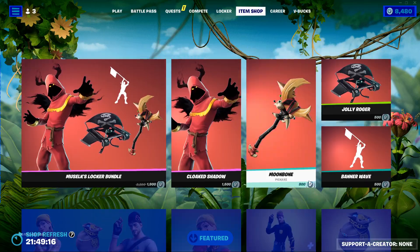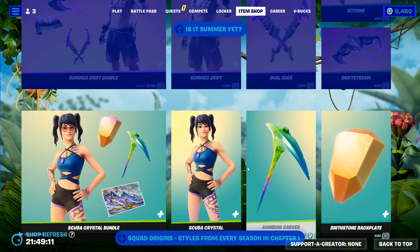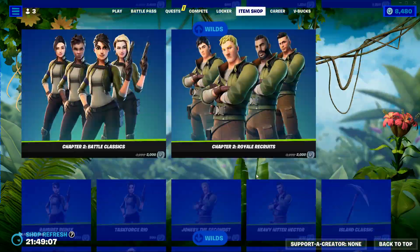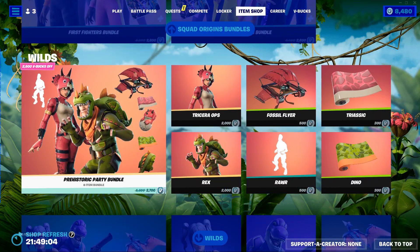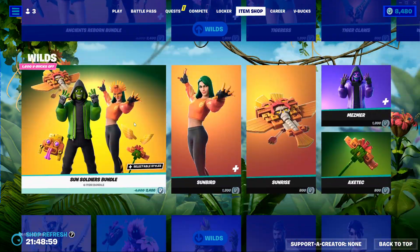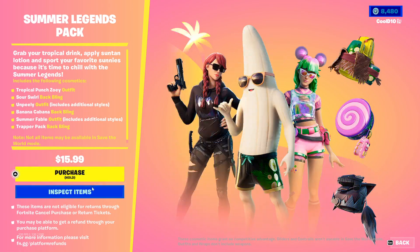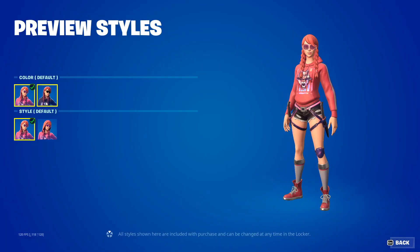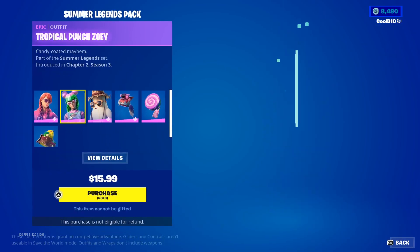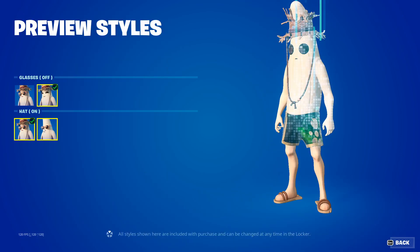Next up, the gang is all here. We got Wilds — showed that already. Special offers and bundles: we got the Summer Legends Pack — Summer Fable Default, Default Summer Night, Fable Default.